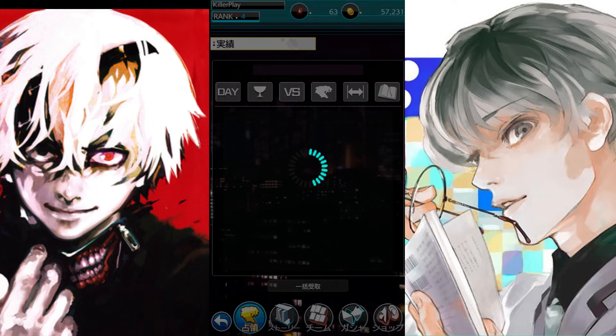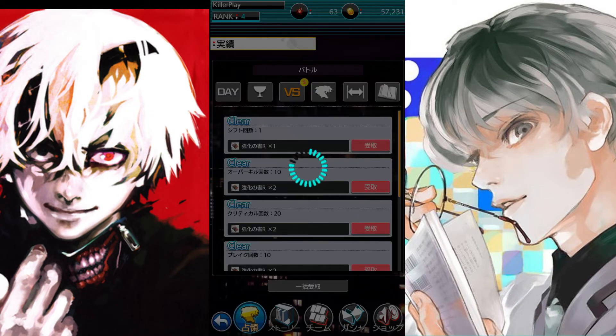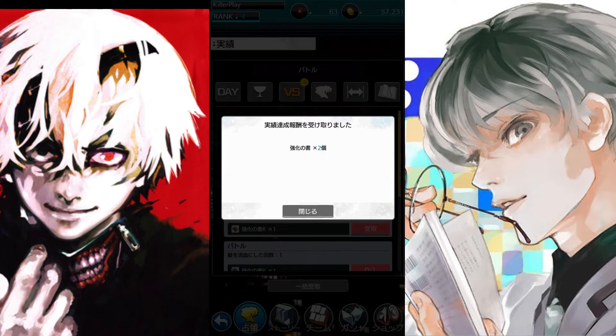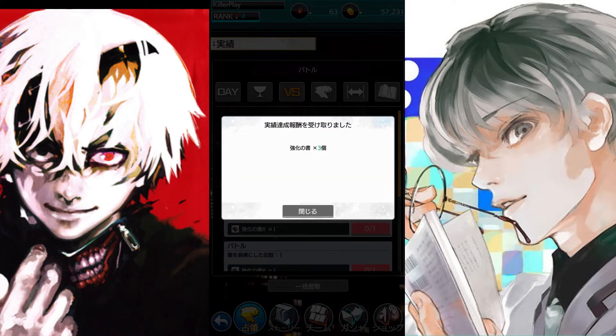We're gonna go to the quests and get ourselves these items. We got those books but I don't know what they're for. I'm gonna check it out off camera and sort this thing out because I really want to invest into the game and get much stronger. Let's claim all. We got those books easy — what are they for? I don't know.